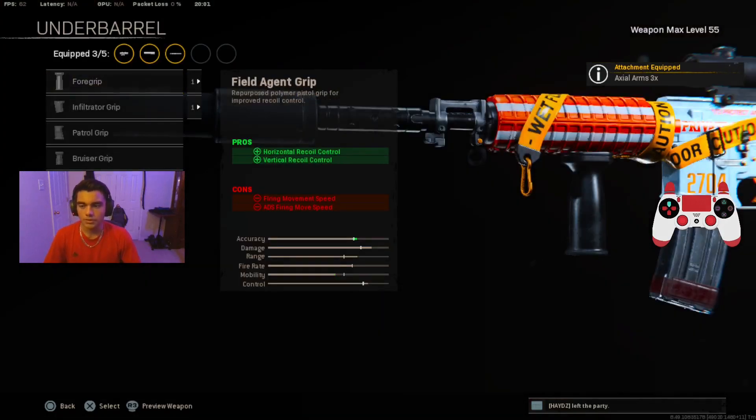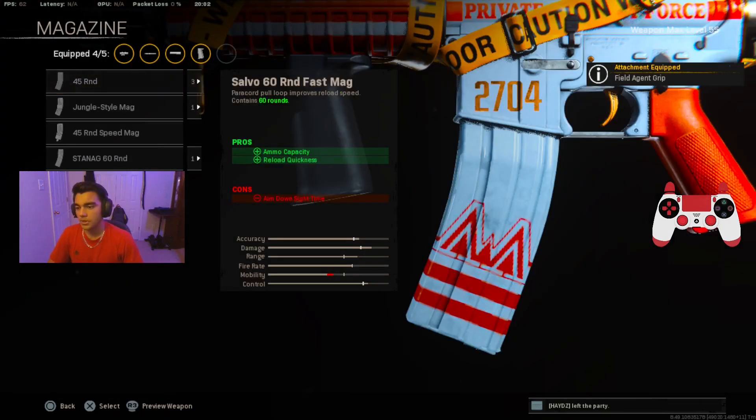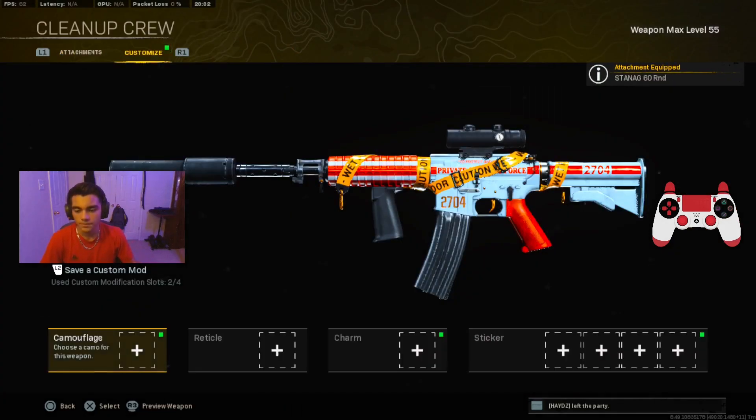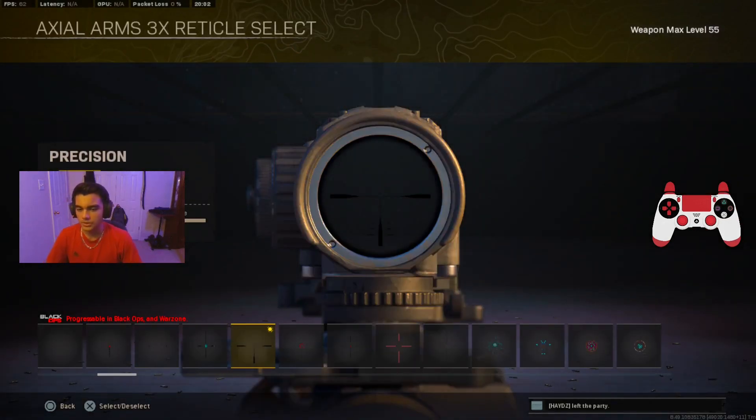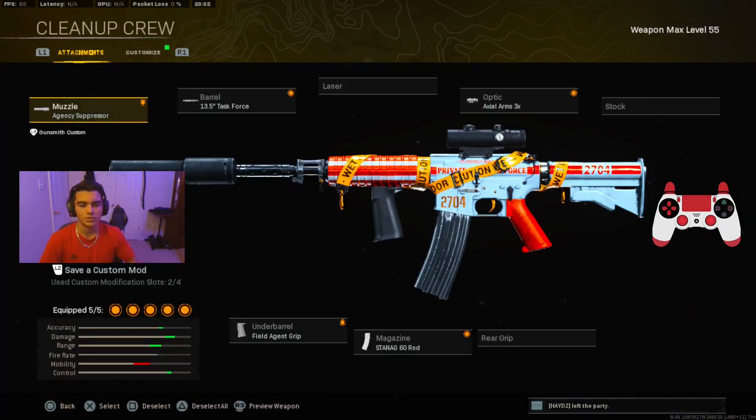For the underbarrel we're putting on the Field Agent Grip to help control the recoil easier. For the magazine we're putting on the Stanag 60 Round. And if you want, you can put this reticle right here — if you haven't unlocked the Precision one, this one helps me control the recoil. It's a preference, but yeah, here's the best class setup for the XM4. Now let's get into the best class setup for the OTS9.